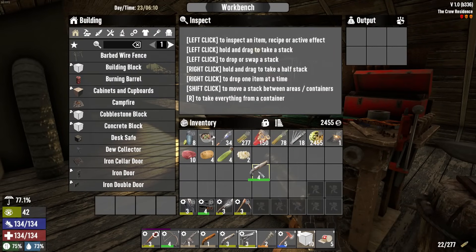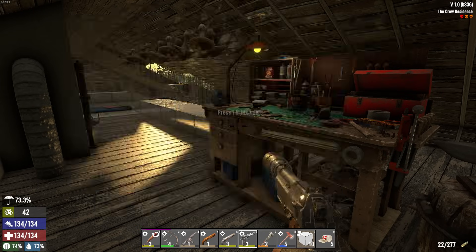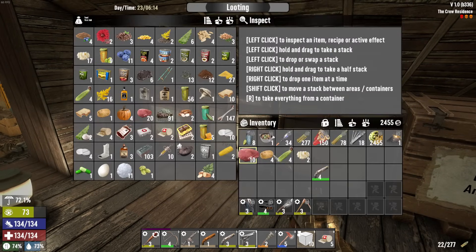I made a level four shotgun — yay me. I have no idea why this other thing is in my inventory; I think I accidentally fast-clicked something.